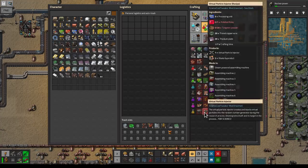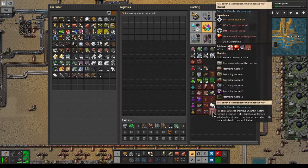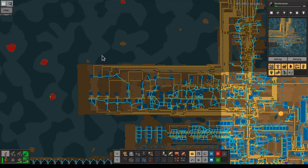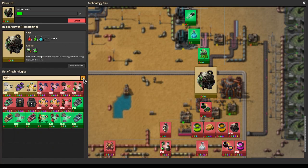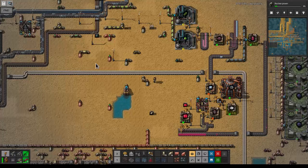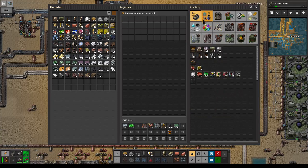We're going to need to make these in an assembler. I actually do like not making all of this at the top — it would make things very easy if we just assembled some stuff over here. Let's look at how much we need to get the logistics network. We have all the prerequisites, we just need a hundred of each science pack. The purple is already in line, so we can do just a hundred for the logistics.